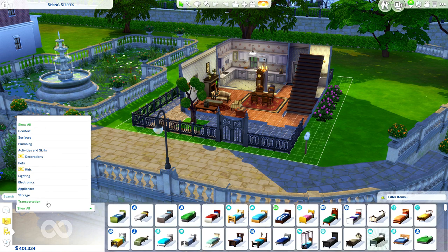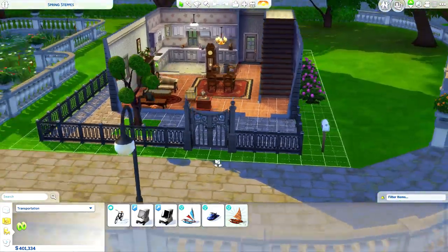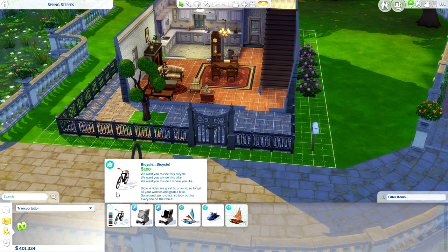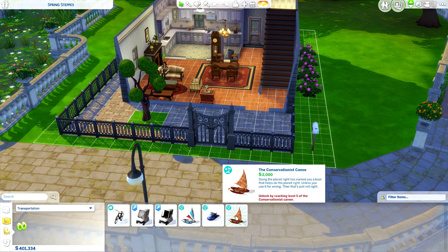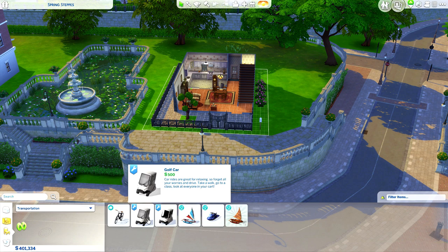I definitely think we are going to be getting cars — I just kind of ignore every time the gurus say no. As of right now, the only non-modded transportation we have are the bicycle, the outrigger canoe, the Aqua Zip, and the other canoe.